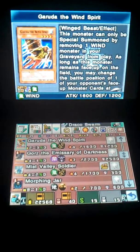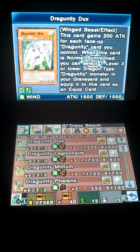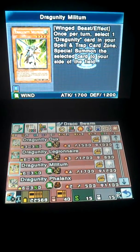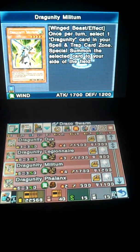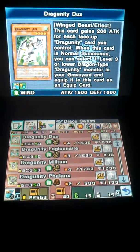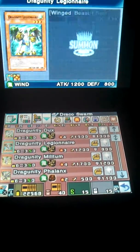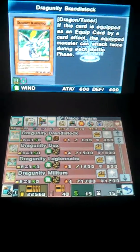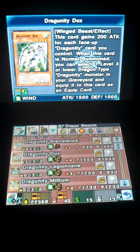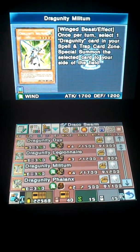Foolish Burial works great for sending Garuda, Phallix, and Dux to the graveyard. Militum basically selects a Dragon-type Dragoonity card from the Spell and Trap card zone and special summons it — like Brandystock, the level 1 tuner. You can special summon Brandystock from the Spell and Trap card zone and use him to tune with Dux or Militum to get your Mist Worm or Catastor.